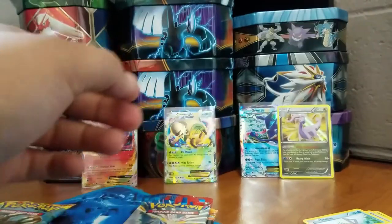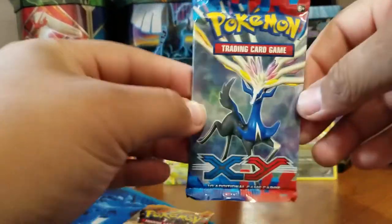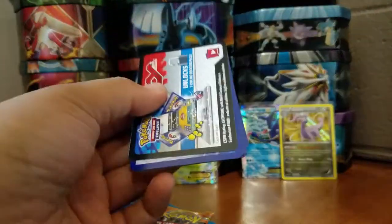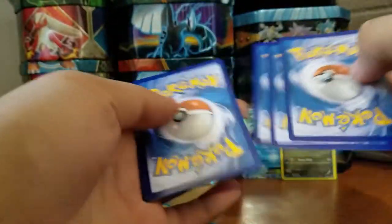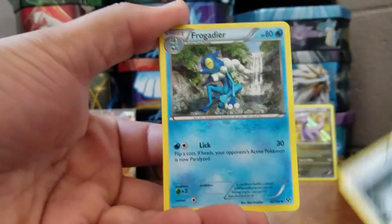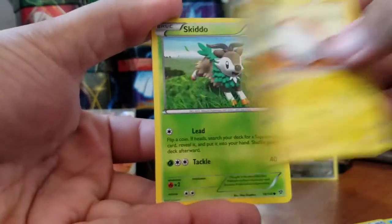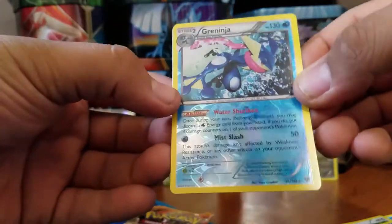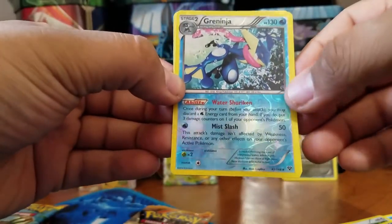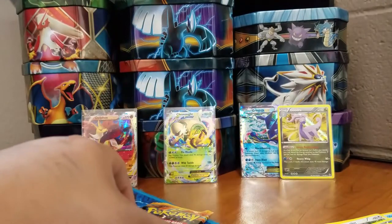Come on, give me an Ultra Rare — at least a Holo. These tins were made especially for me and they're delivering nothing! We have a Quilladin, Fairy Garden, Frogadier, Froakie — nice! Bunnelby, Sandile, Voltorb, Skittle, Greninja. Reverse Holo Rare. We're getting a lot of Reverse Holo Rares for some reason. Next card is a Monferno. Damn it. We're getting the Reverse Holo Rares though, that's for sure.